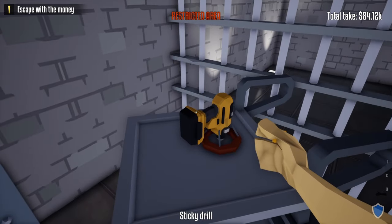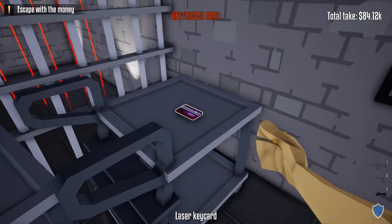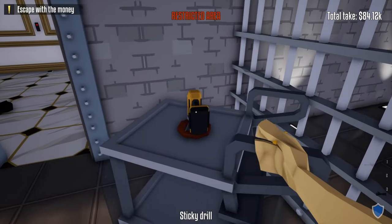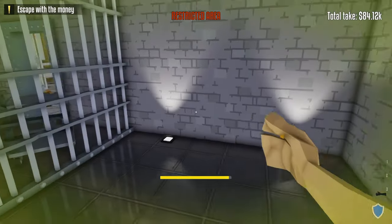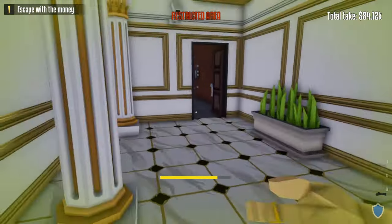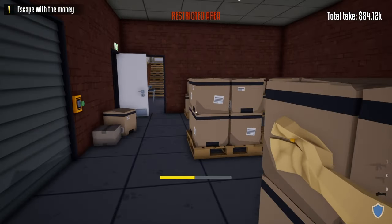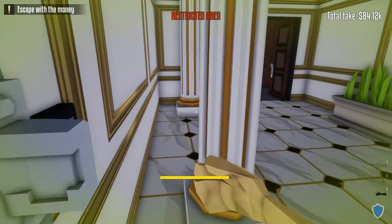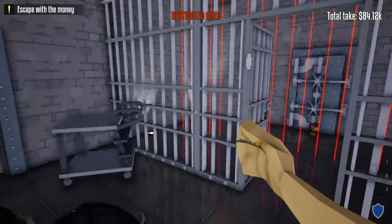After looting the entire right side, it's time for the left side — this is where the sticky drill comes in. The reason I told you to drag the dead body outside is because when we use the sticky drill on the vault door, the guard will get alerted by the sound and come to investigate. If we left the body there he'd see it and alert the cops. Place the sticky drill on the top lock; it'll drop down to the second lock and unlock the door.